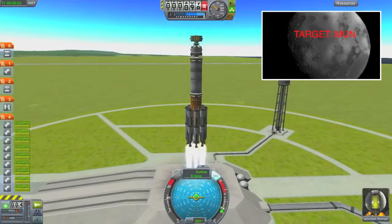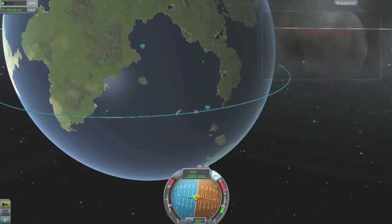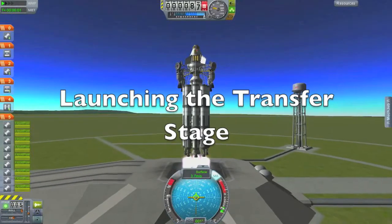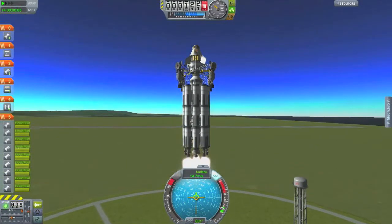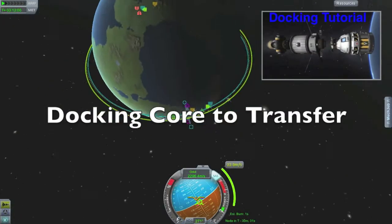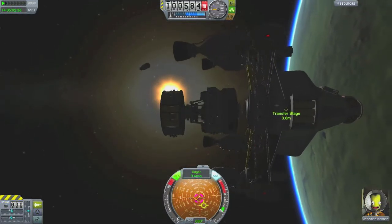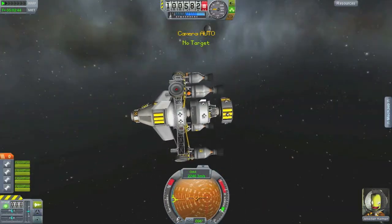The first thing we are going to launch is the core, which holds Jebediah throughout the entire trip. We circularize our orbit, then launch our transfer stage, which uses very efficient nuclear engines for long burns and transfer burns. Next we dock the core to the transfer stage and attach the core underneath it — after it wobbles for a second.